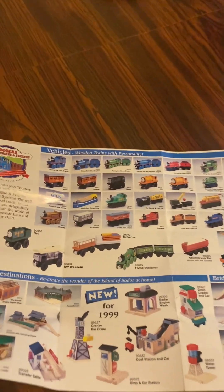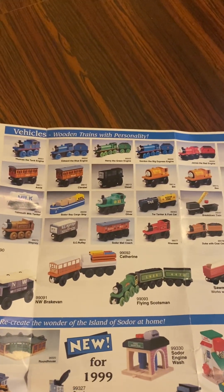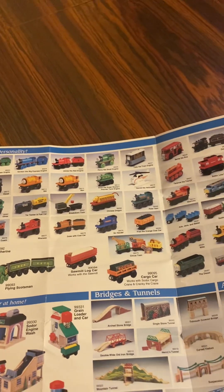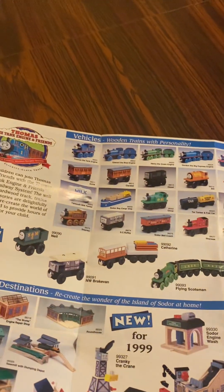In 1999, you have vehicles — wooden trains. You have old style Thomas the Tank Engine, Edward the Blue Engine, Henry the Green Engine, Gordon the Big Express Engine, James the Red Engine, Percy the Small Engine, Toby the Tram Engine, Bertie the Bus, Donald and Douglas, and Annie and Clarabel.